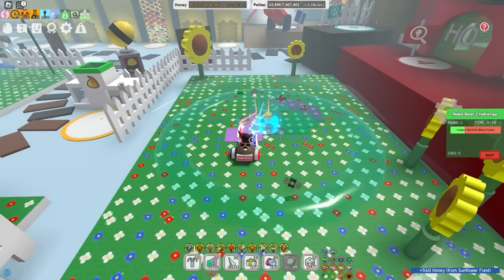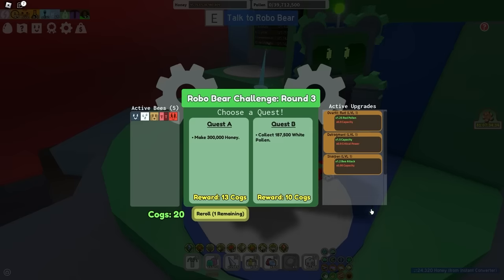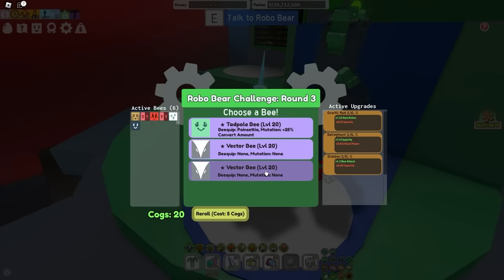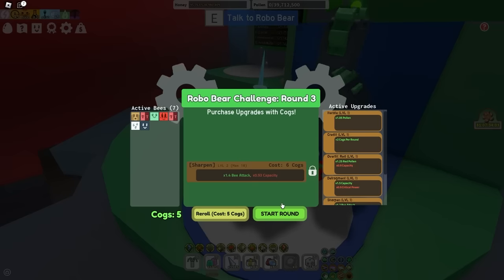Next quest — I'm going to do Quest A because it gives me more Cogs and it's just easier. Now, Credit: whenever you have a chance to get plus Cogs in the Robo Challenge, you want to buy that. There are a couple you do not want to buy — I'll explain that later. Credit gives you plus two Cogs per round and it adds up overall. Iterate is also very good, and I'll lock in Sharpen since I can't afford it this round.